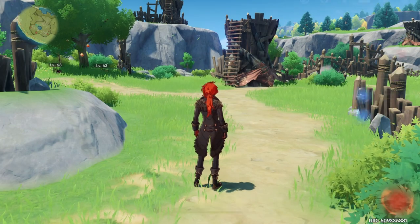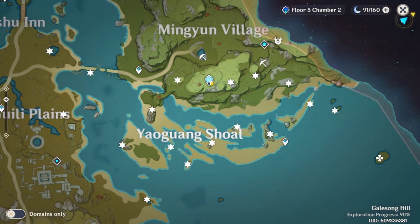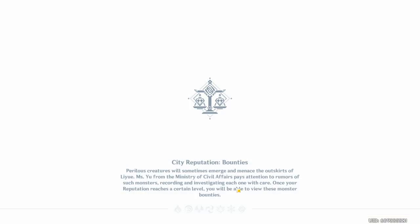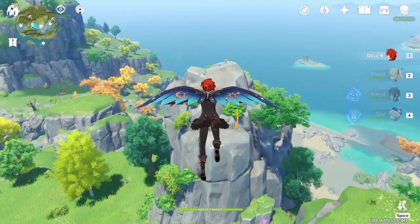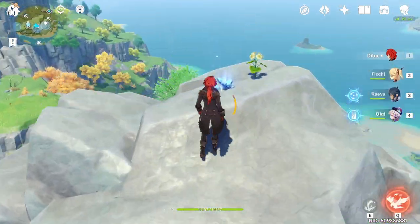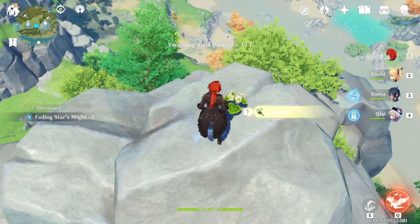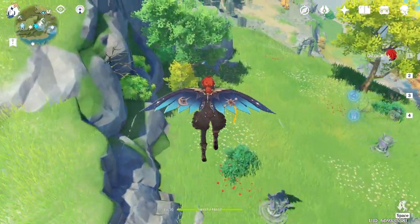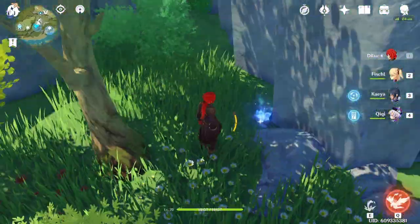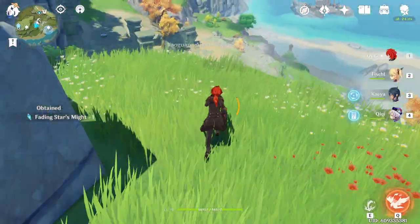For the next location, we're going to jump over to the Shoal sandbar area. Here's the map I laid out with the order of every location we're going to be going to — feel free to pause and take a look at that if you don't want to watch the farming route. The first thing you want to do is go to the Statue of the Seven and immediately jump over to this first rock pillar — the first shard is going to be on top of the rock. Next, just glide down to this lower level and the shard is going to be right under this tree here.